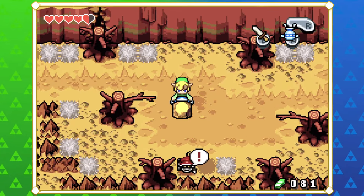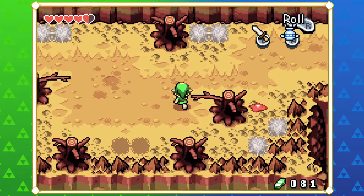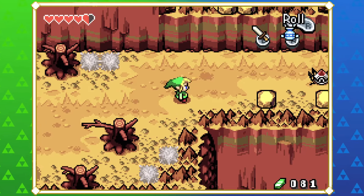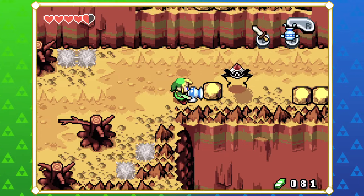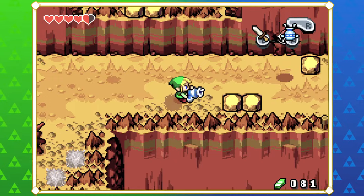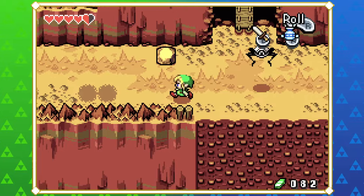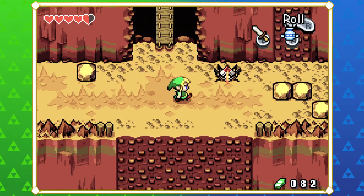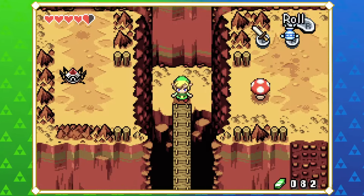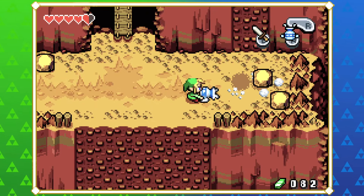These are weird guys - I wonder what they are. It will be interesting getting all the figurines just to find out what some of the random enemies are called. One thing old games used to do that newer games don't is show all the enemy names in the end credits - it was the only time you'd ever learn what certain enemies were called.